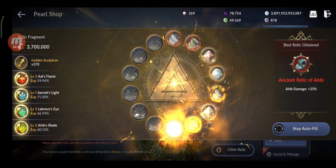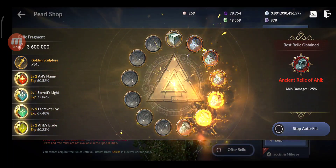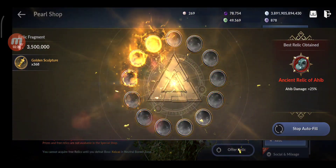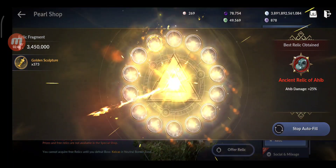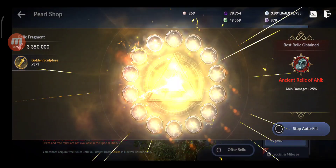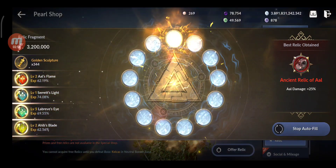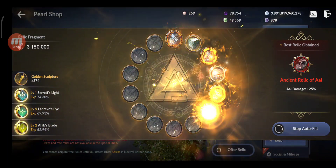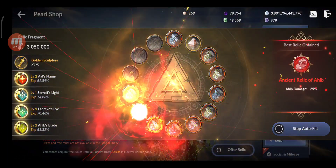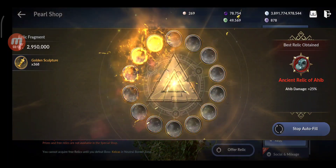We also need a bunch of relics for the new gear — to enhance the Seret, the Labrev, the Ahib — all of those require lots of abyssals. But first I want to get higher levels for my relics, hopefully max them. We're halfway — well, not quite yet, 2.5 million would be halfway. Another one — that's good! Maybe I should skip forward.